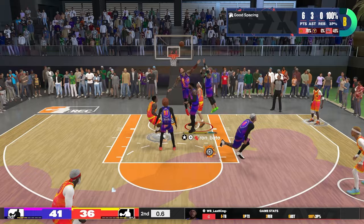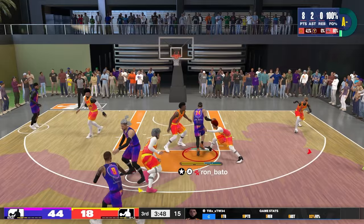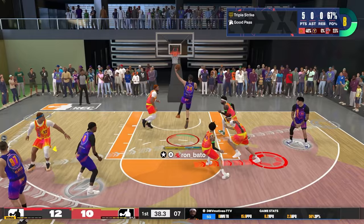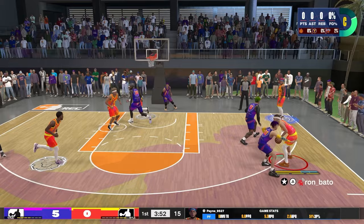In my opinion, the 97 Layup is well worth the investment just to get that Hall of Fame Slithery. You can bring it down to 91 to get gold Slithery, but that is the lowest I would go if you were a no-dunk build. As you can see, I'm just disrespecting my opponents left and right — doesn't matter whether it's contested, not contested, or if I see the help defense coming. As long as I pick the right layup, get in position, and finish with confidence, I'm gonna get that bucket.